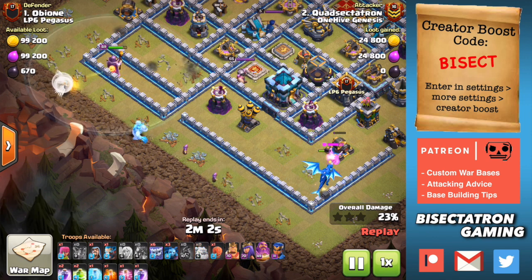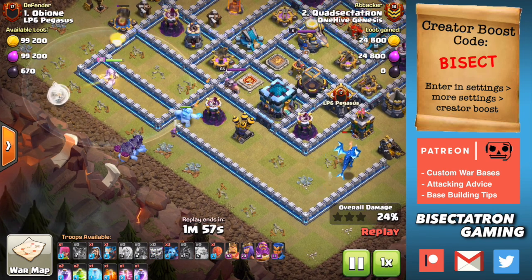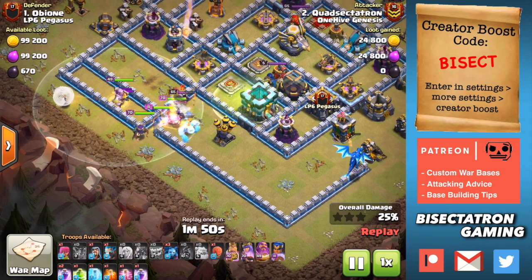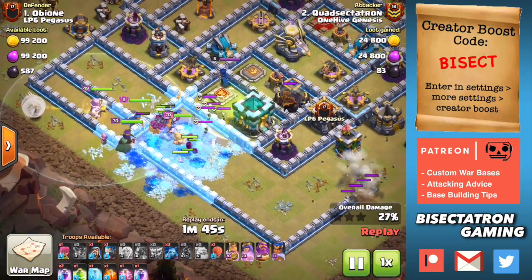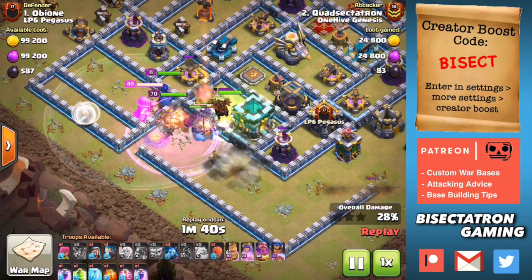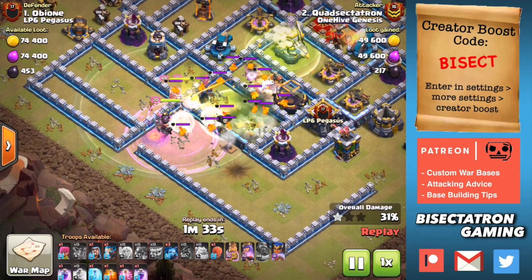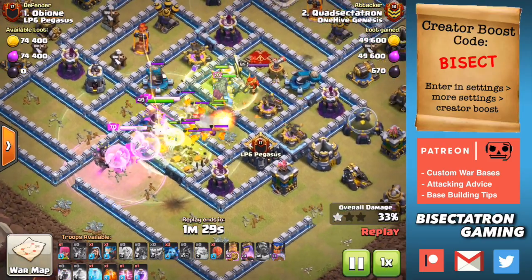One thing I want to make a theme in this video is that we are seeing a lot of max or close to max offenses at Town Hall 13, which is easy to do if you have potions or if you're able to use the hammers on your heroes. Offense is being upgraded much quicker than defense because there's a ton of defensive upgrades to do and they take a very long time. Because of that, we're seeing a lot of maxed offense going against more of a Town Hall 12 to Town Hall 12 and a half defensive level.